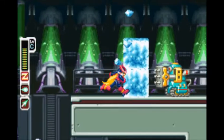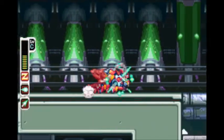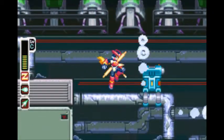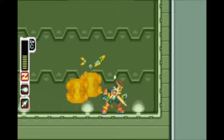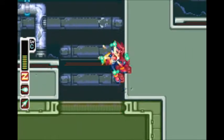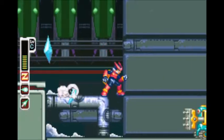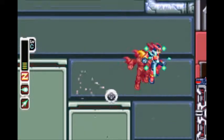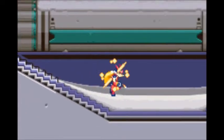You have these ice pusher things that sometimes push ice at you. Then you have these vents that will freeze you — stay away from them. And then you have these little gun things that shoot you. So basically everything is trying to kill you; either slash it or shoot it before it gets to you. Life advice. We're halfway there — we've destroyed two of the cooling systems.